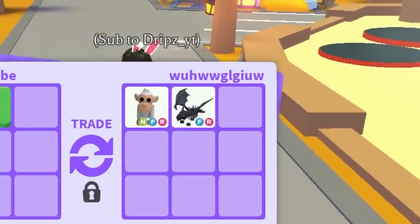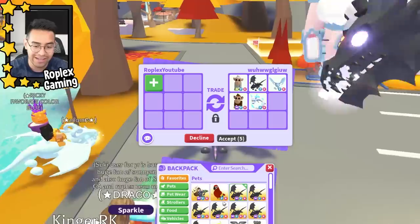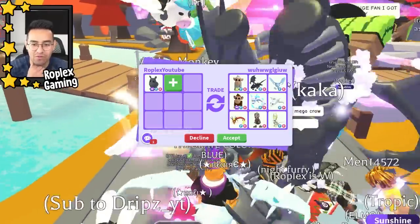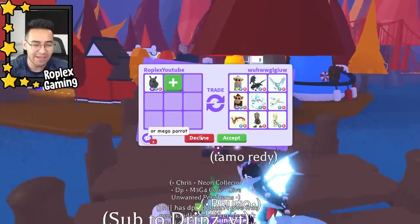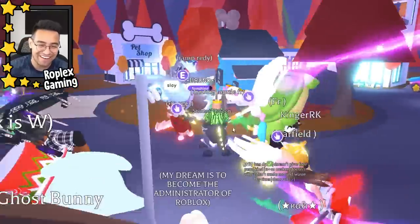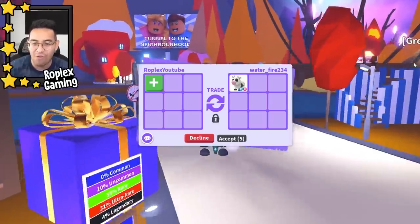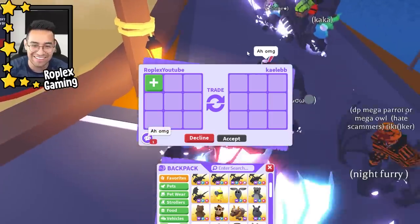Someone is putting up an offer — they want a mega crow, or a mega owl, or a neon — but I can't do it for a mega parrot or anything like that. They wanted all of those legendary birds: mega crow, mega parrot, or mega owl.